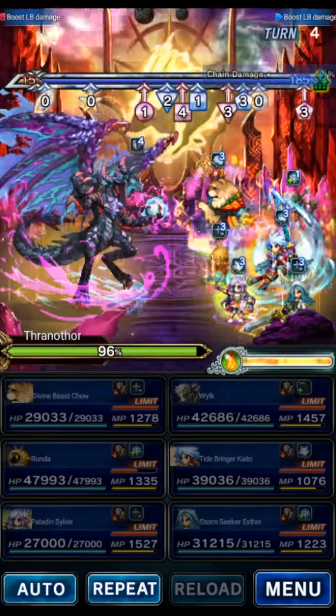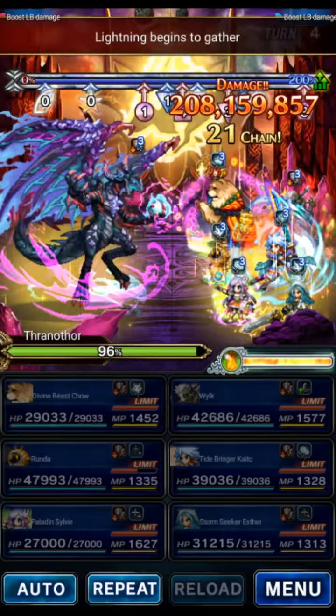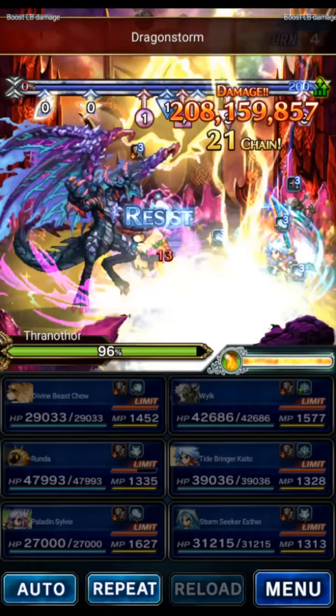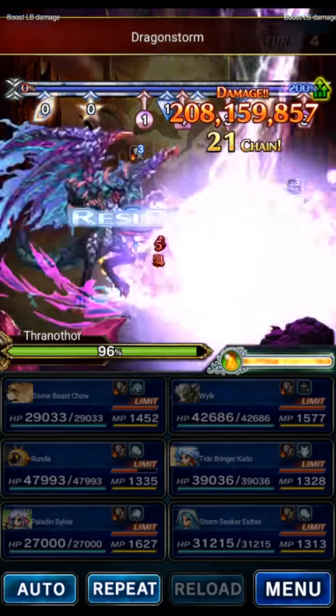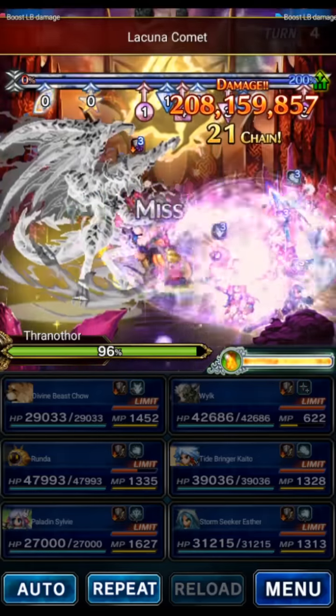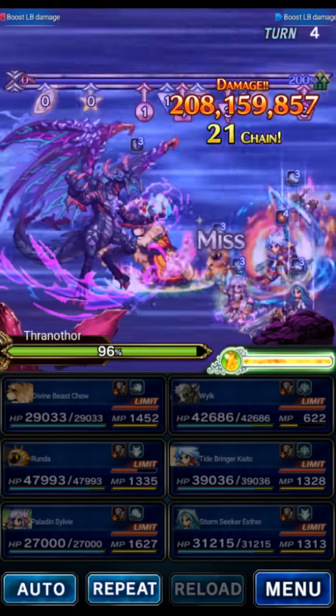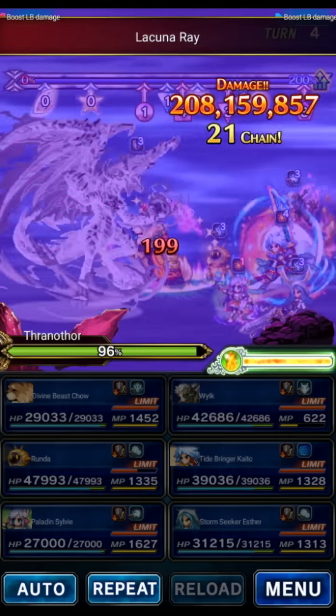Because we didn't use an LB that turn, the boss doesn't have a defense buff. Notice right here — because Chao is taking very tiny damage, there's the Lacuna Breath, as you can see, very low. We have 85% general mitigation at this point, so no problem at all.